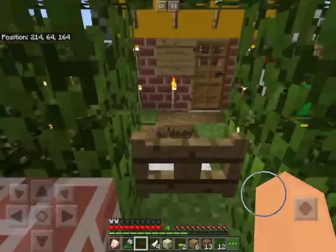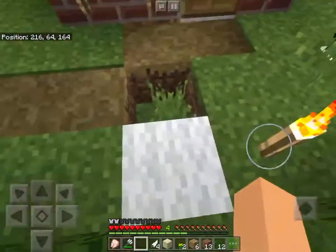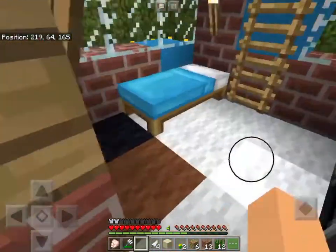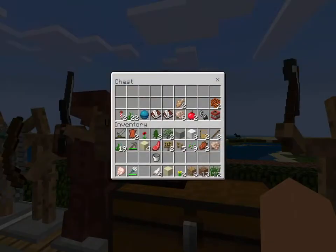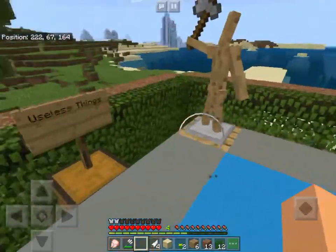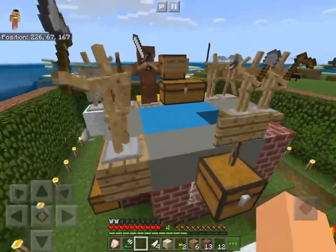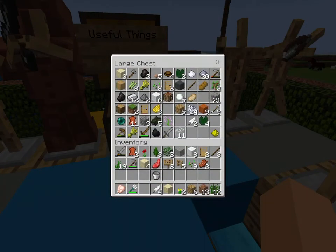Okay so we haven't started this yet, but off camera I actually got a heart of the sea. I found a treasure chest — with no treasure map — just using the glitch you can do to see everything below you.